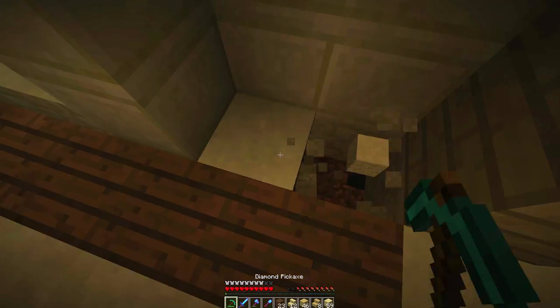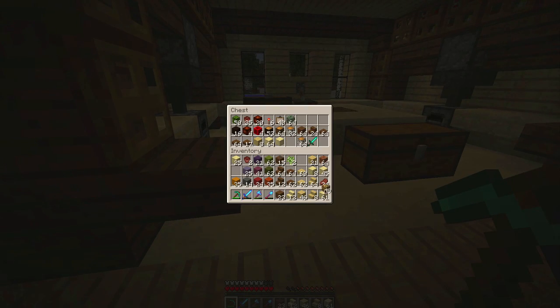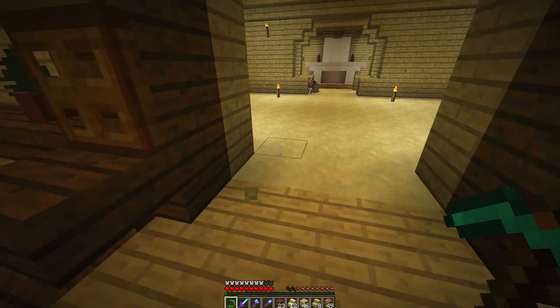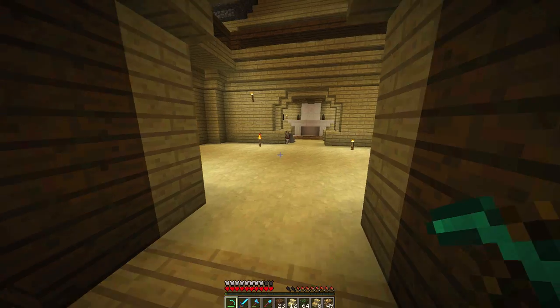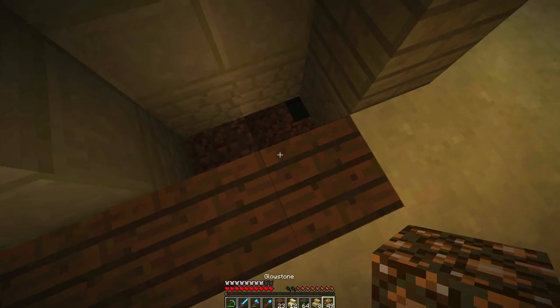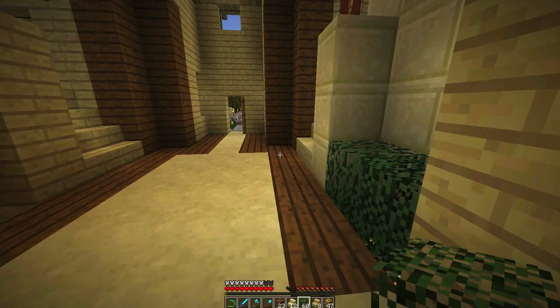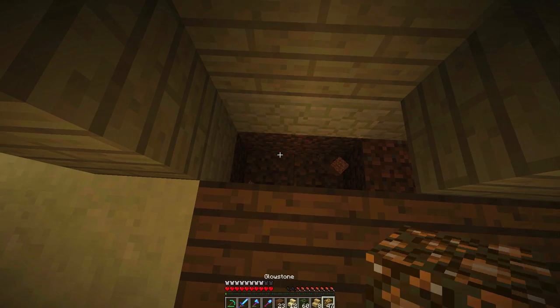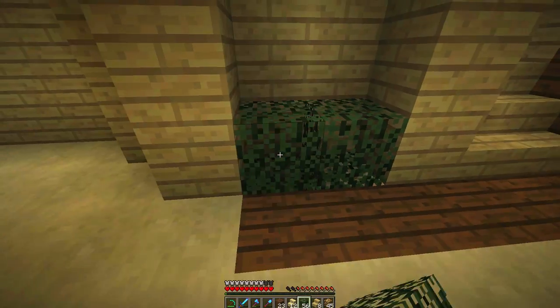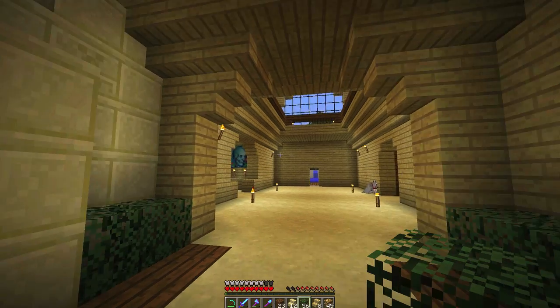Next, we're going to cut this out and grab some glowstone. A great way to design things is to just dig down one, place the glowstone like so, then fill it in with some type of transparent block, leaves, or something like that. And look at that — that looks pretty good. We have a little extra light for our entryway and we don't have to see it. So that's always a win-win.